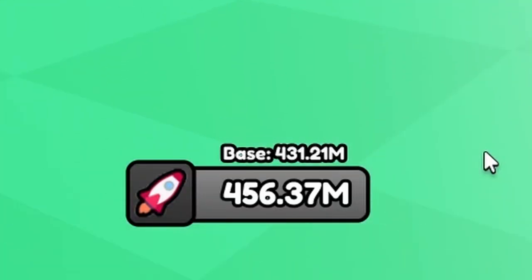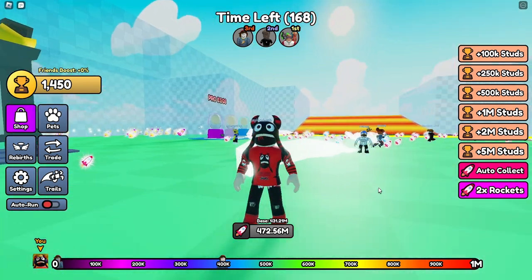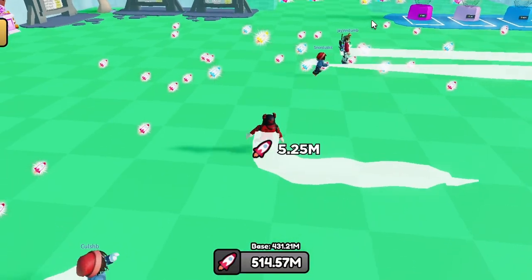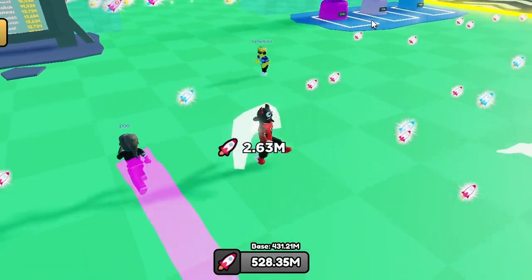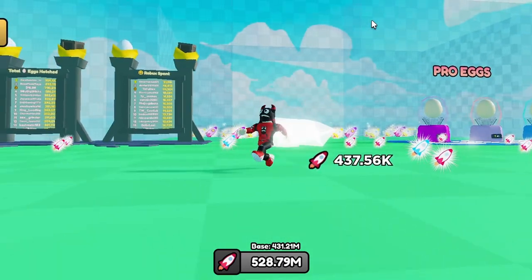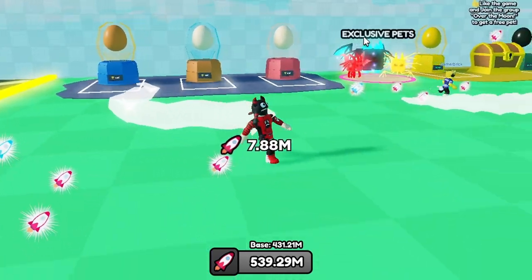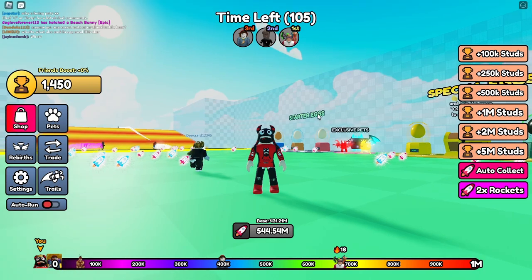I have 455 million boosters right now. First, this tip is for beginners: you need to collect these rockets. I'm getting 1.5 million from one rocket, and this golden rocket gives me 2.63 million. In the normal world, you need to hatch these starter eggs — if you get the best pet, you will get more chances for increasing your booster value. You should apply this method.